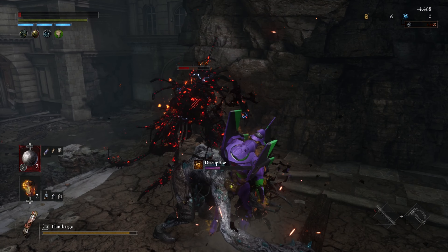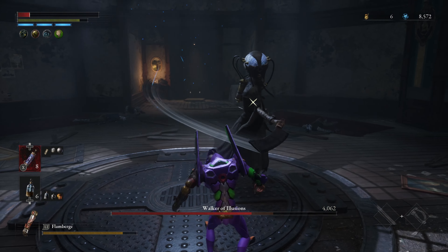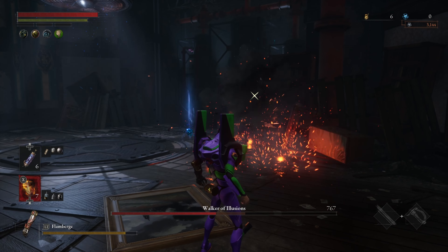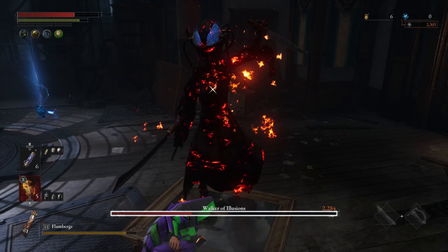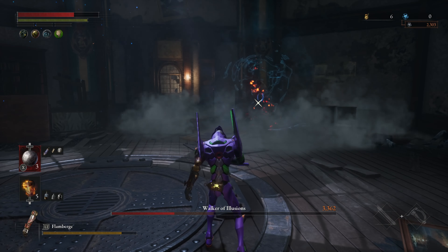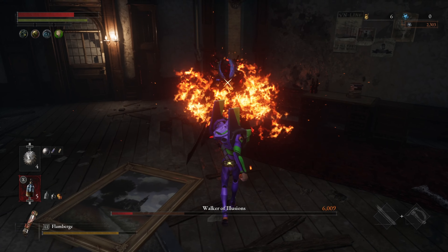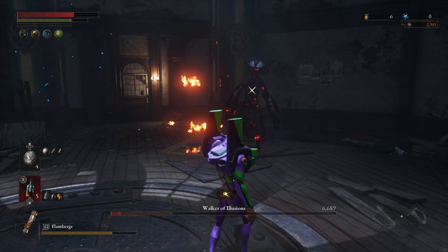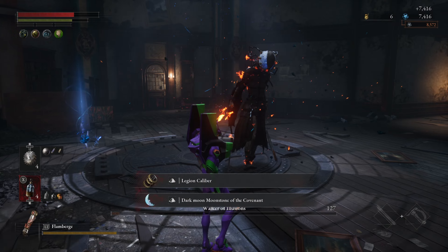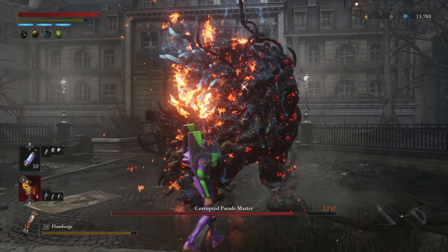I stumbled upon the next enemy that I absolutely hated — these guys that look drunk and just fall forward and do insane amounts of damage. After that, I made my way to the Walker of Illusion, and this boss fight was incredibly irritating. The small room and the fact that I can't really get many attacks off quickly was quite irritating. I had a lot of trouble on this boss on my first playthrough with actual weapons, and it was just as bad here. Overall, this boss fight took me like three times — I absolutely hated this boss and still do.